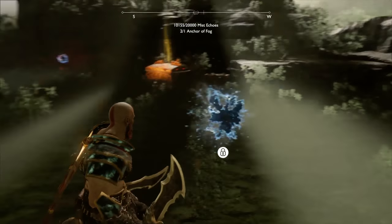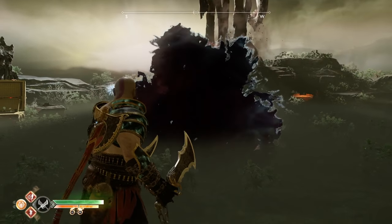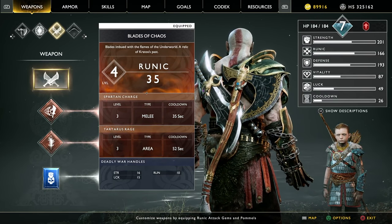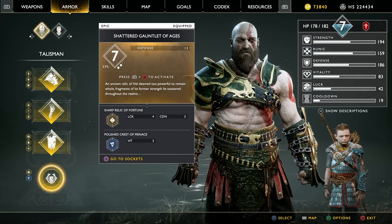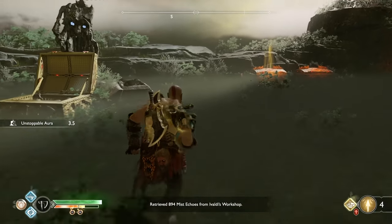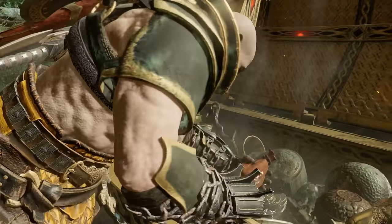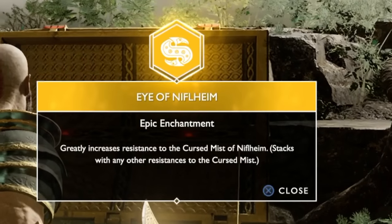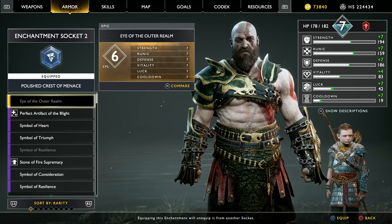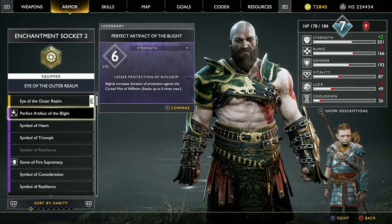You'll have two options when grinding: spend mist echoes on chests at the top, or go back to the dwarf and purchase armor. I suggest holding off on opening any chests until you go back to the dwarf with around 5,000 mist echoes. With roughly 5,000 you'll be able to craft the full armor set which heals you as you fight, helping you significantly when trying to get more mist echoes. With this full set you can equip three enchantments at a time on each armor piece. Running Ivaldi's gear along with the first artifact will reduce damage taken from the mist, letting you last longer.